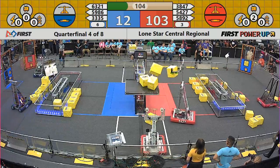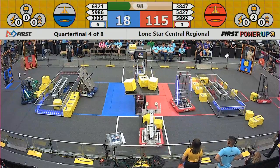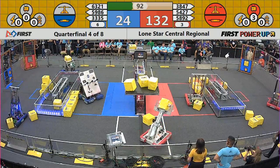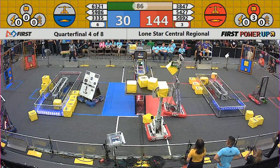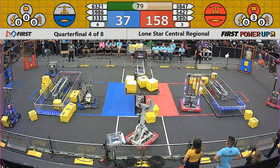59-86 — Iron Fangs are able to get the switch into blue's possession. But at this point, blue is earning 1 point per second, red is earning 2. And red has activated the levitate power-up already. Here comes Spectrum looking to add to that scale weight. 54-27 attempting to as well, and Spectrum's shot does go up and in.